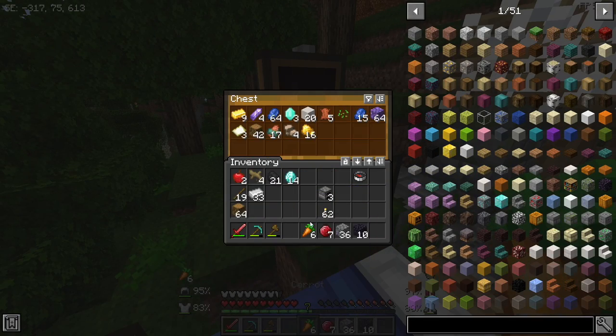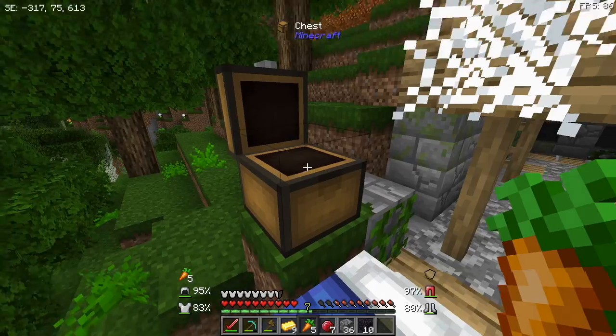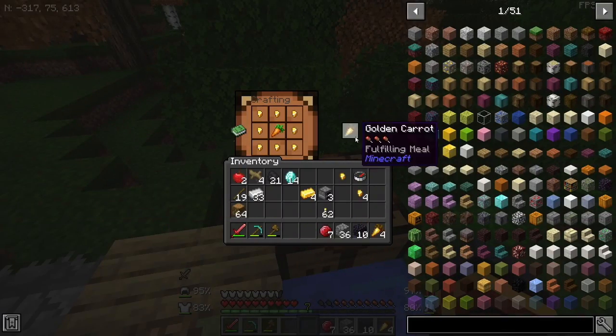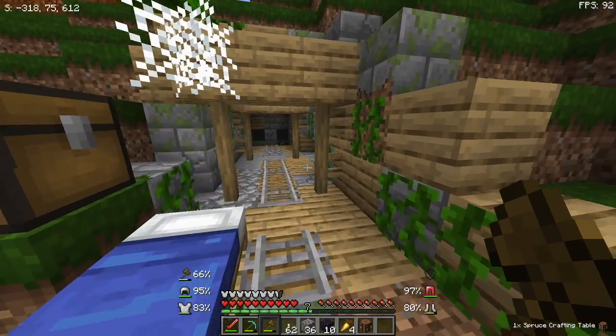We're pretty low on food. That's what's gonna become a problem pretty soon. Actually, wait — we're not. Let me make some golden carrots. Big brain move. So these carrots will last longer now. And let's explore this thing.